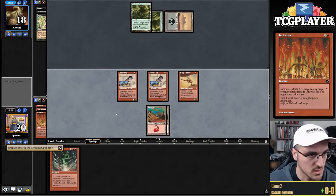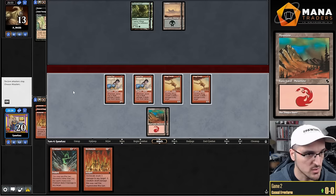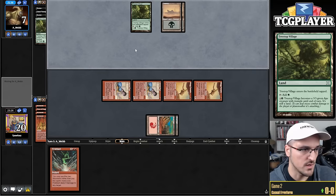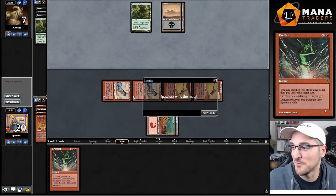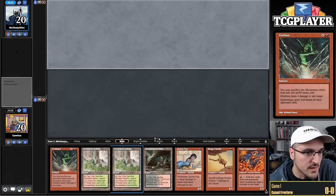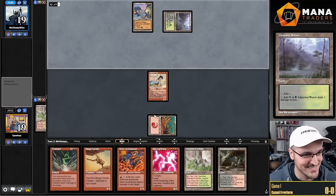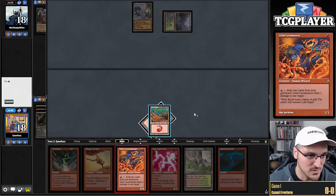The Rock is historically a pretty good matchup. Three-lander again — fine. Treetop Village once more. Leading on Pup — then Grim plus Mogg on turn two. Oh wow — pain land. That's painful for my opponent. Play Grim, play Fanatic, say go. A clean green source — Cabal Therapy! If my opponent wants to take their own thing this works for me. They name Lightning Bolt — good name. They'll probably flash back and name Ball Lightning too — that's a lot of damage, which lets me get through for three. Ball Lightning is just insane here.